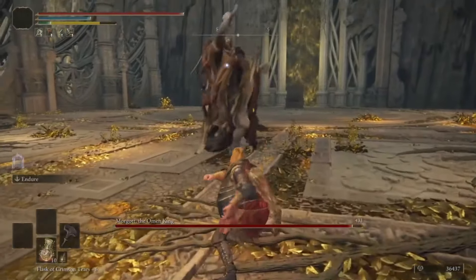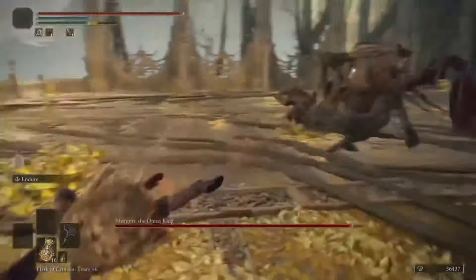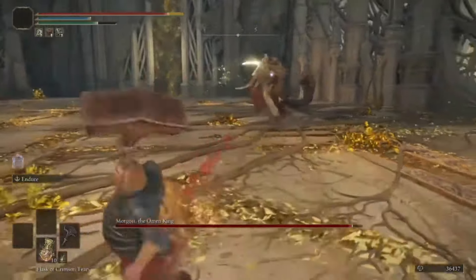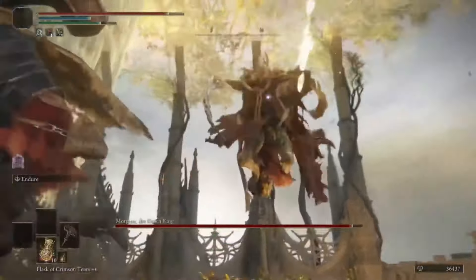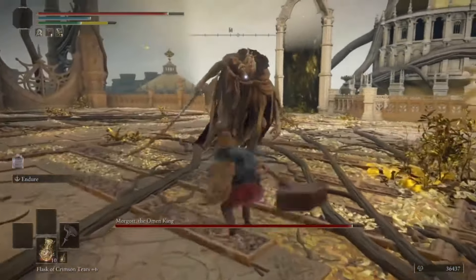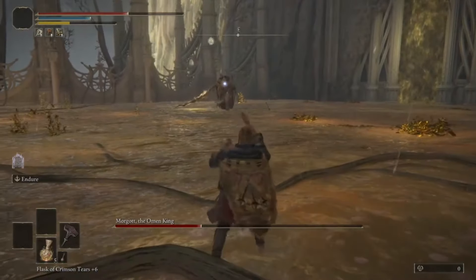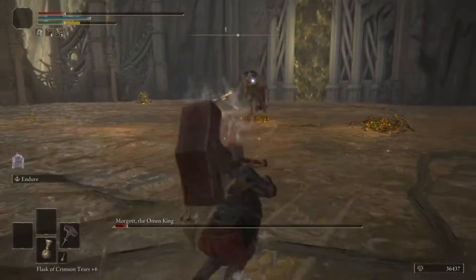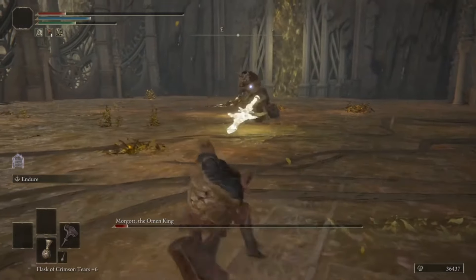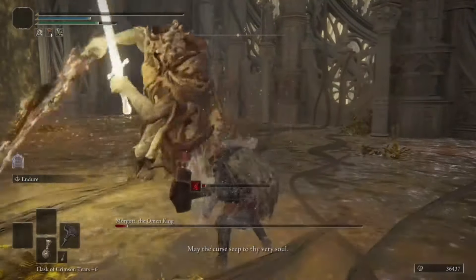I wanted so badly to use the Great Hammer, but I quickly learned that its slow windup is quite lethal. It drains a lot of stamina and leaves you wide open. And if you're not careful, it would actually hit your enemy with the windup, which would go against the run. Not to mention phase 2 - this boss can dodge, posing an issue. We're gonna need more tools for this fight.